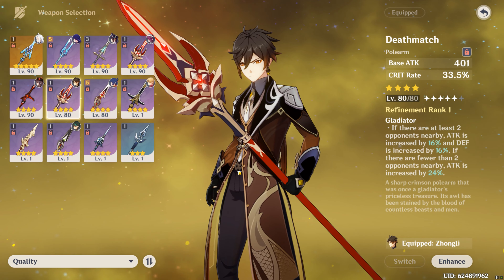For Zhongli's artifacts, you have two options. You can either go the 4-piece Tenacity of Millelith if you are going for a support Zhongli, but if you're going for a burst Zhongli, you're going to want to use 2-piece Noblesse Oblige and 2-piece Archaic Petra.